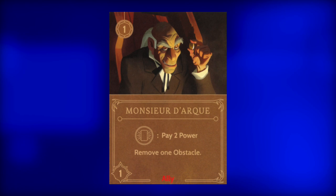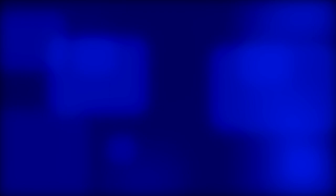Next, Monsieur Dark. This creepy guy costs one power to play and has a strength of one. His strength is irrelevant as he should never be used in a vanquish action. He should, however, be activated to remove obstacles from the realm. Play him ASAP and activate every chance Gaston gets.